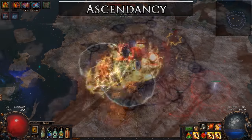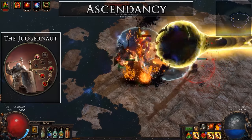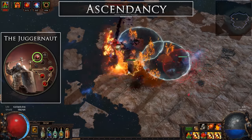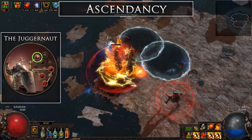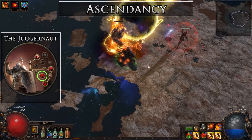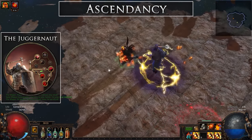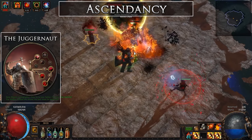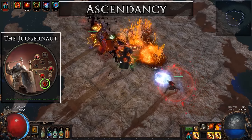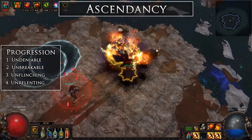We are the Juggernaut, baby. This is a great class for not only defense, but offensive utility. Undeniable is a powerhouse for attack speed and accuracy, so that we can always hit and always trigger our Elemental Overload. Unbreakable gives us a valuable generic 5% damage reduction along with conditional life regeneration. Unflinching is an extra endurance charge and endurance charge generator. Unrelenting gives us a huge amount of mitigation and pushes our elemental reduction even further. For progression, I would follow this order.